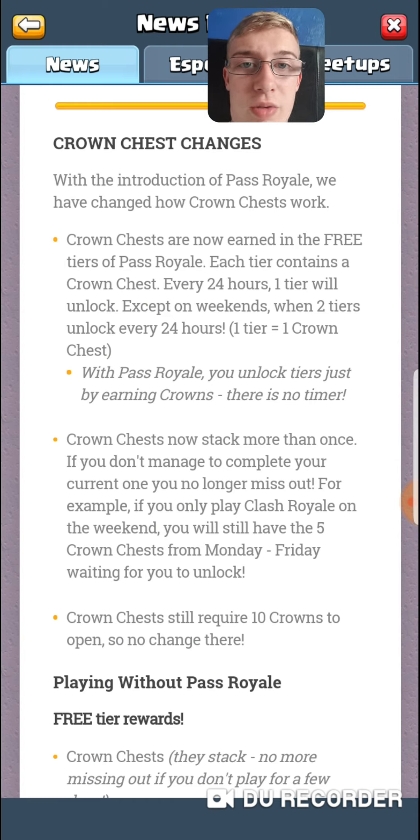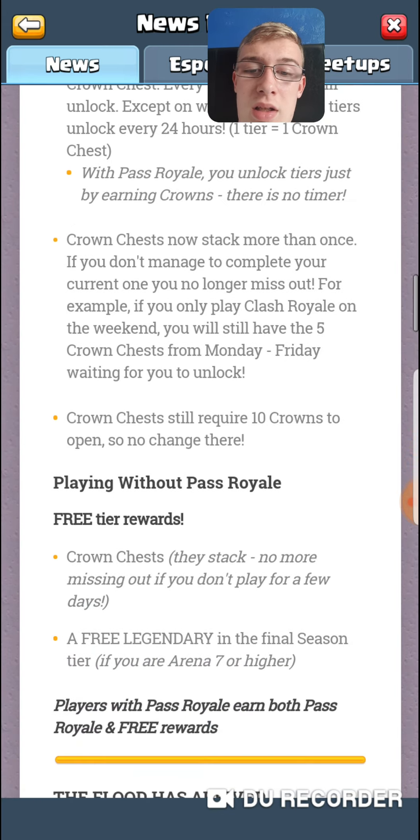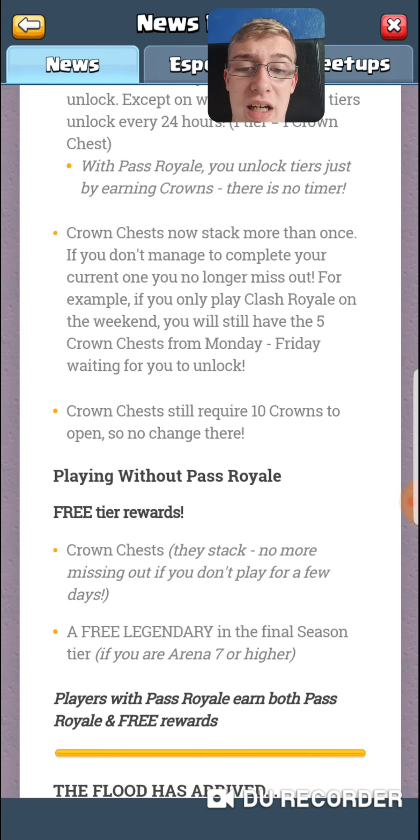Crown chests have changed. You now earn them in the three tiers of Pass Royale — each tier contains a crown chest every 24 hours, with one tier unlocking per day except weekends when two unlock. With Pass Royale, you unlock tiers just by earning crowns with no timer. Crown chests now stack more than once — if you don't complete your current one you no longer miss out. They still require 10 crowns to open, which isn't really that much.